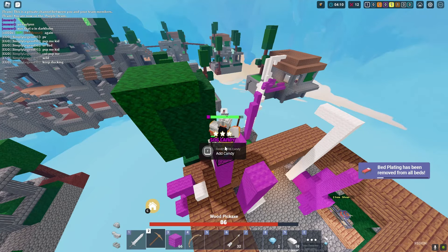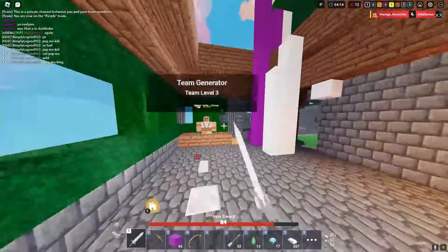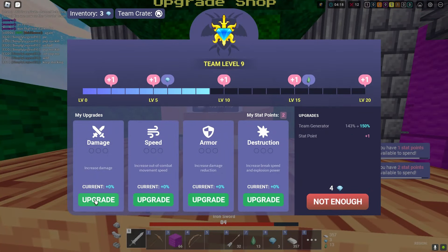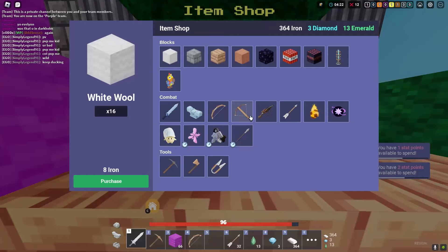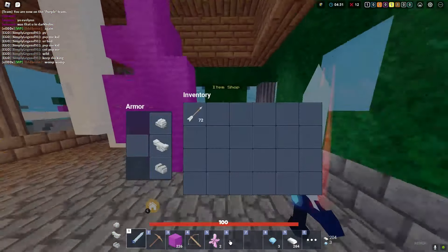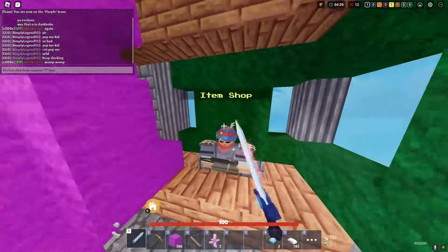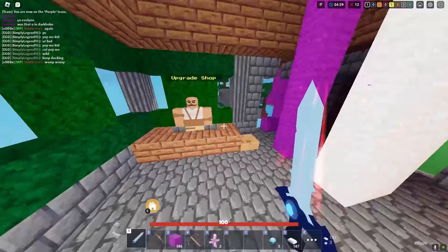506 candy! We'll buy blocks and a bow. So many toxic kids saying I can't PvP — I've killed you this whole time! We have three stars. Oh my god, look how much stuff we got! This kit is insane — we're buying a crossbow, diamond sword, and two portals.